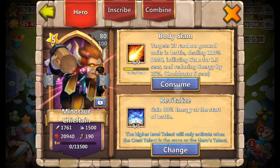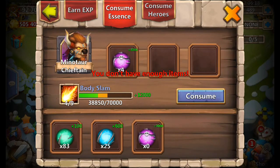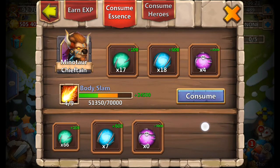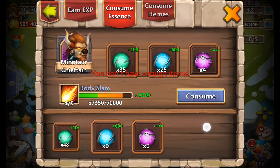Let's just dump all the essence we have saved up in here. I should get him up to 5-star, I'm close to it, we'll get him close. I should have him to 7-star within a couple of days, so because this is going to help a lot.